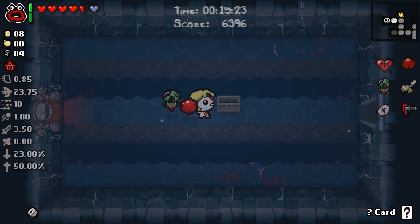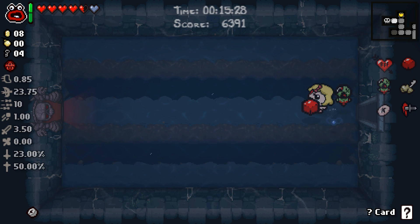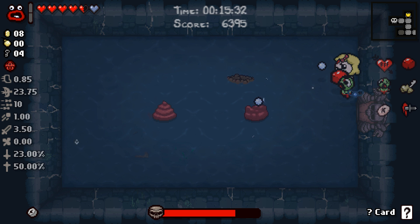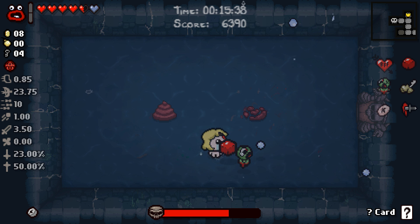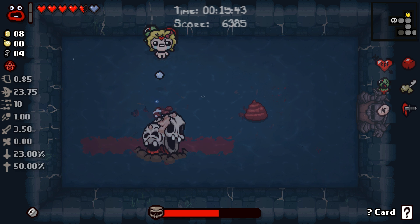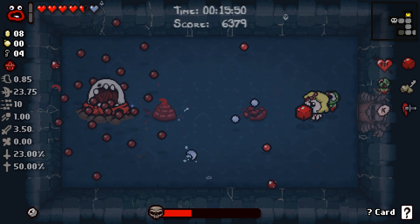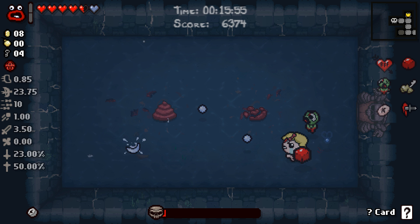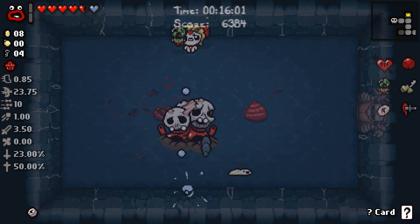We've really kind of been let down on our item rooms on this run so far. This is like the fourth floor and the fourth item room where we really didn't get anything beneficial, unfortunately. So that's a little concerning. We've got golden bombs, so we should make use of them. Actually, let's go fight our boss first and then we'll head back and do some things with our bombs. So — Stain. Hit him with a good Shuptewoop right off the bat. He's annoying because he becomes invulnerable. Whoa — he was on the red poop, and the red poop hurt him. So he is not invulnerable to that.